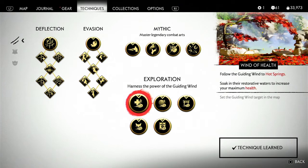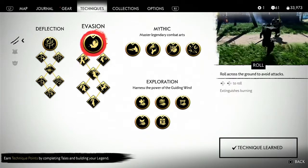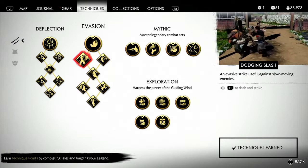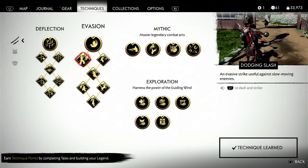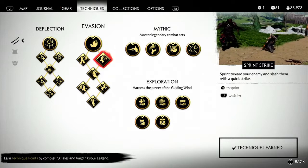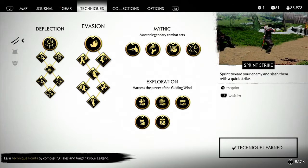For exploration, you can lock onto the guiding wind target on the map. For evasion techniques: left on the D-pad rolls and also extinguishes burning. Left D-pad and L1 to dash and strike — a dodging slash. One important thing to remember about Ghost of Tsushima is there's no stamina bar, so you can do all kinds of crazy movement — dodge and move fast — at no cost.